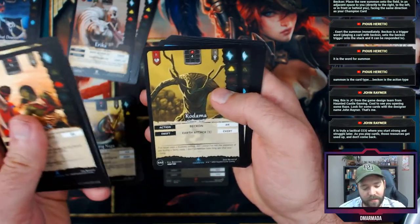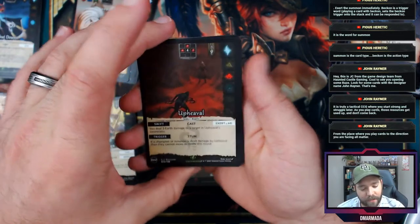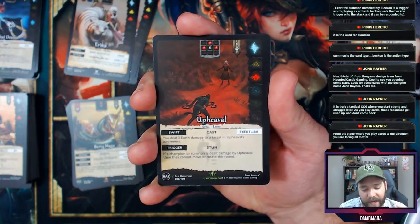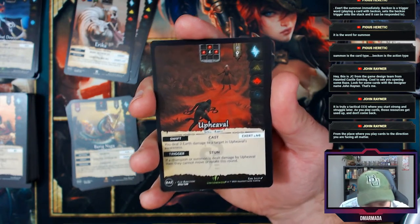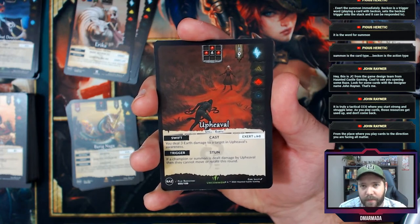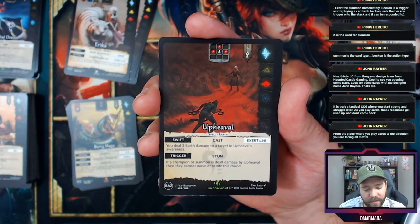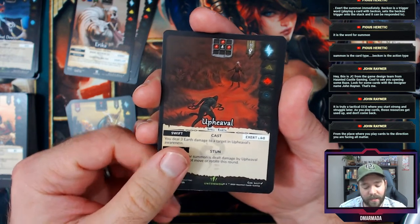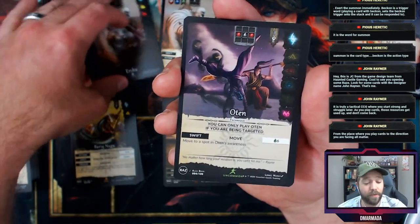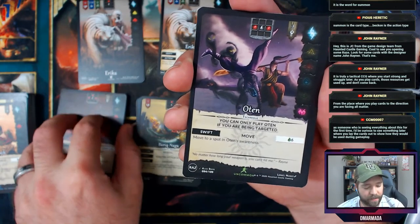Parry, Tornado Winds, Mirage Oasis, Kodama Abidance, Arcane Shield, Dusk Trail Mouse, Upheaval — Spell, Earth. So obviously there are different elements themed within the game. You can swift cast and exert, paying eight resources — I always forget they're called chi. Trigger: deal three earth damage, target Upheaval's awareness. If a champion or summon is dealt damage, they cannot move or rotate this round. I love that you can attach abilities that control movement.